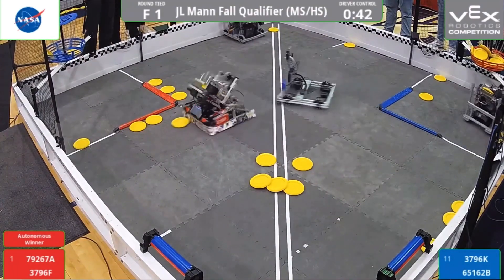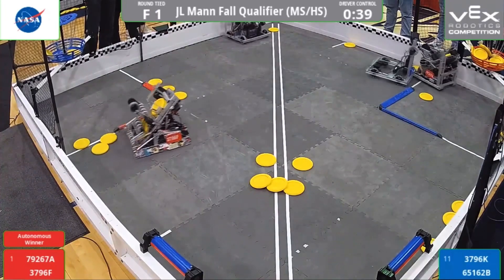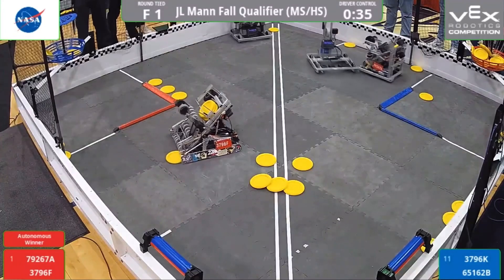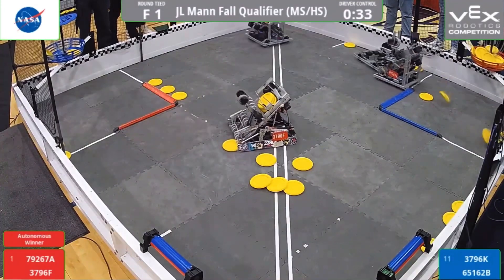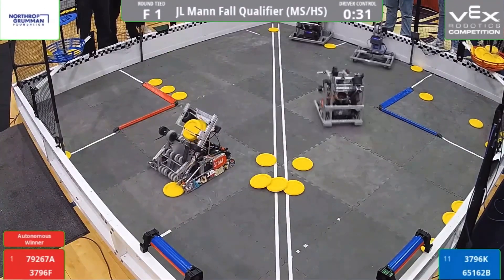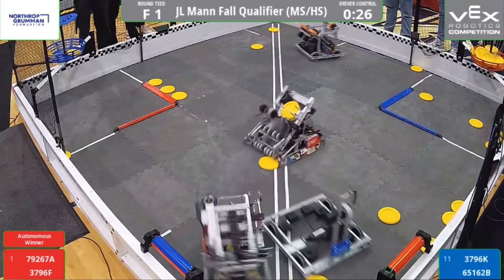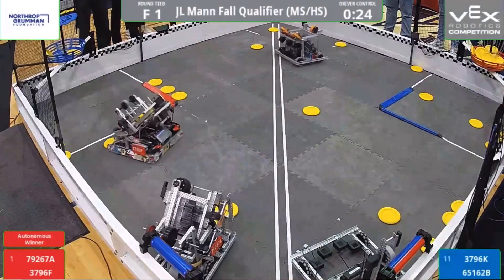We can see 79267A grabs three more and is being pushed by 3796K out of the goal to get them off their shot. But they get two up. And with 30 seconds left, it's looking like the red alliance is running away with this match. But blue alliance controls most of the rollers, so that could really affect it, and it could all come down to endgame.